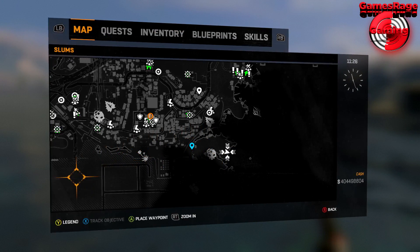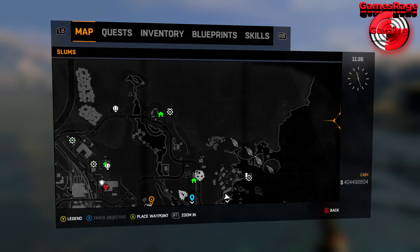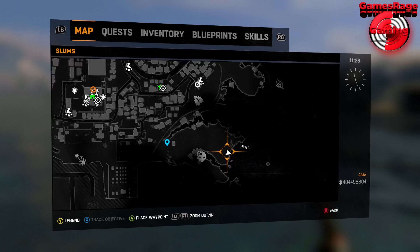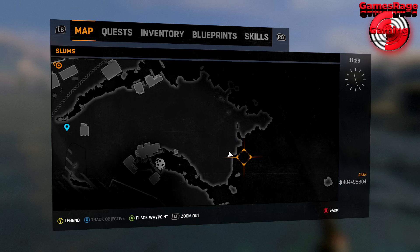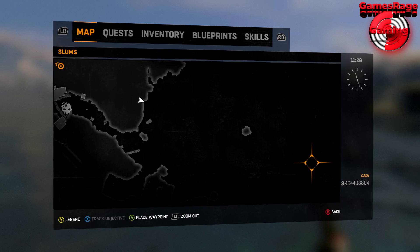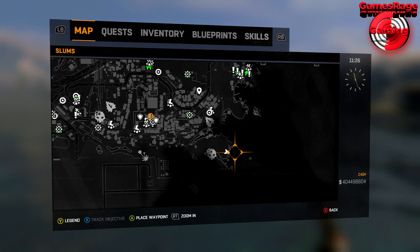This is done on the Slums map, so all you want to do is just head over to the location. I'm showing you a map and this is located at the bottom right of the Slums, as you can see. We're going to be going from there all the way to the small island which is just located there — the actual island is where the blueprint is located.